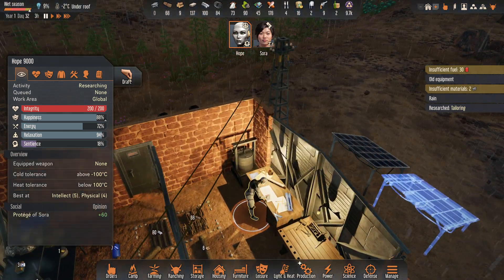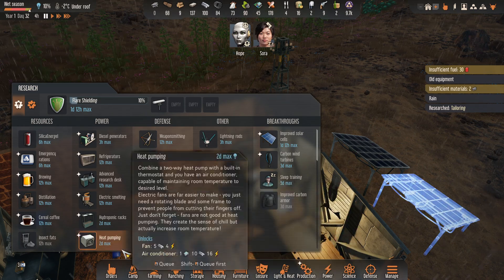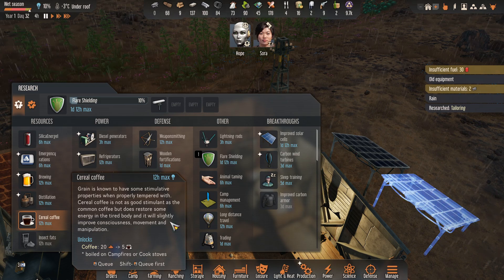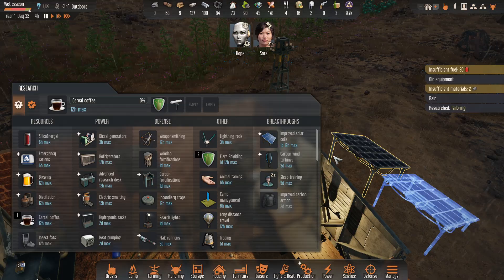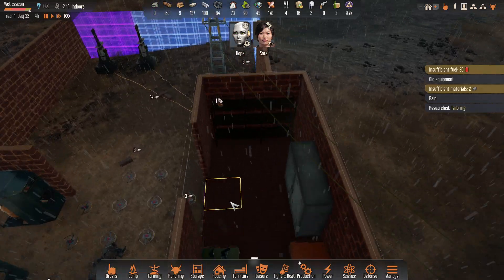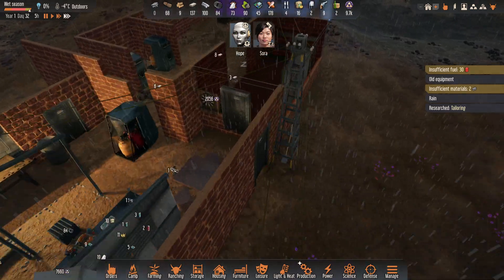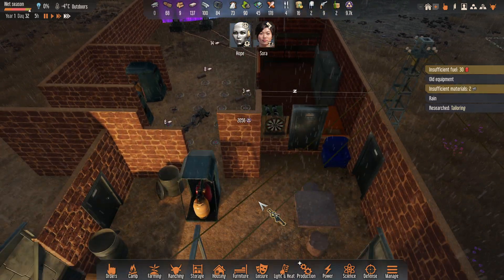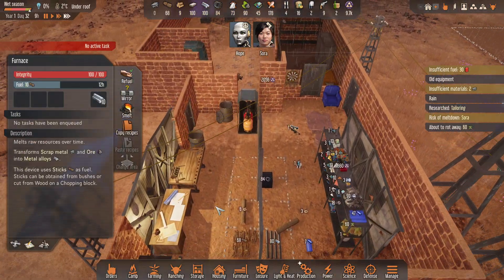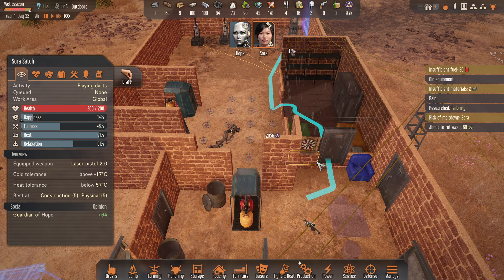Let's go see what Hope is doing. Did I get tailoring done? Okay, that's great. So the flare shield — I'm going to bump up the coffee, anything to make Sora a little bit happier. I've got no idea where I'm going to build this tailoring workbench. So I'm just going to cancel the smelting of all the scrap, because sometimes I do get alloys from these guys. Just get Sora to play some darts.